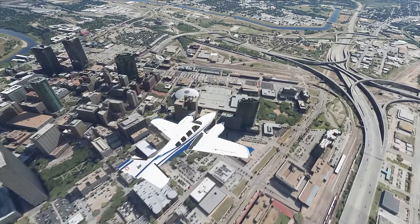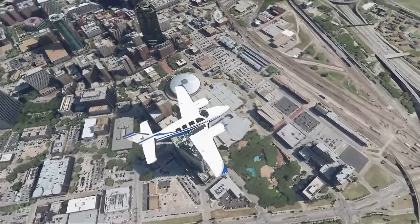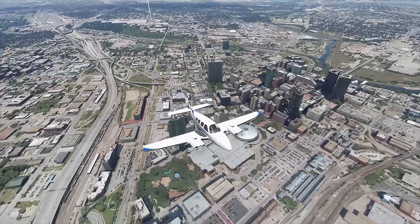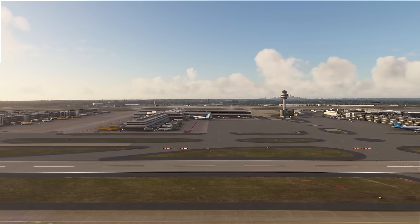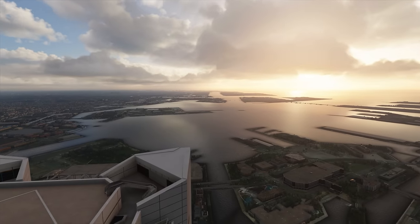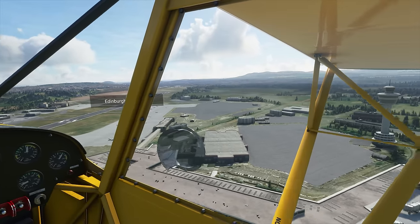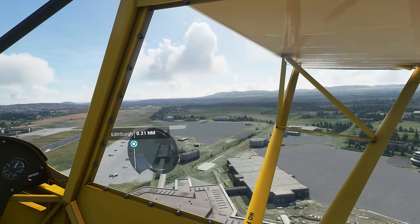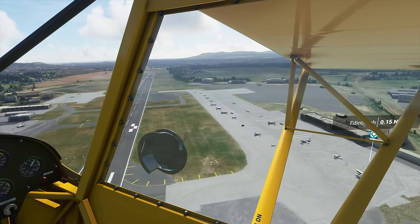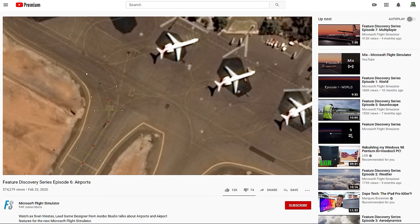It's not practical to download everything — there's something like two petabytes of data in the cloud for Flight Simulator to access, including 37,000 airports. That's gotta be pretty much all of them, from gargantuan international hubs to tiny little grass landing strips and dirt roads. There are even tons of helipads in the sim, despite the lack of helicopters for the moment. And while most airports use autogen scenery, a good chunk of the runways and ground paths were entered in by hand for accuracy — props to the small army of contract workers who did this.